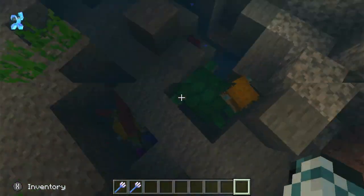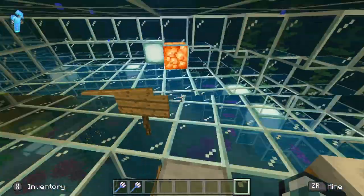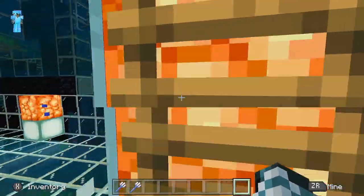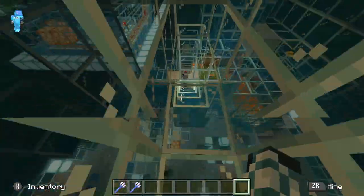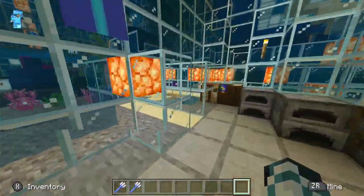There are air bubbles in here — I believe there are three, yep, three. I also made some canyon thingy-bobbers. And I made my own underwater minecart, which took forever to make.